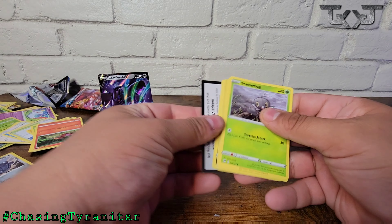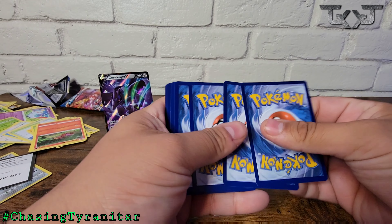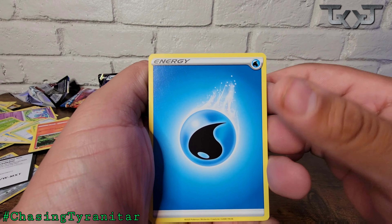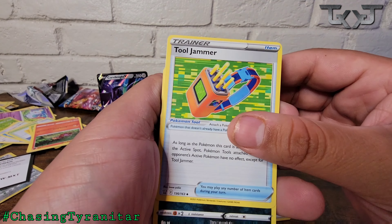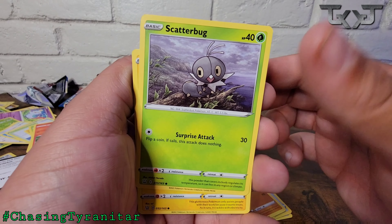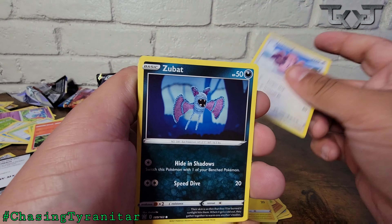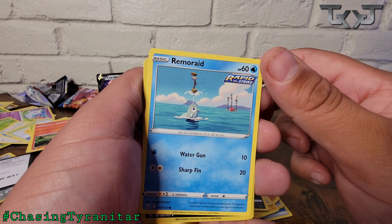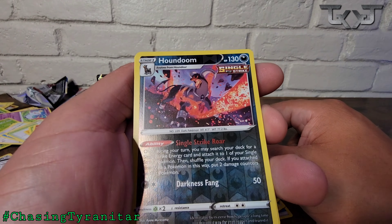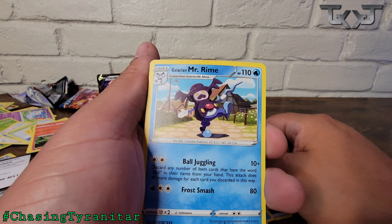Hopefully this last pack is it. Pack eight: Water Energy, Tool Jammer, Golbat, Gliscor, Scatterbug, Yamper, Lickitung, Zubat, Remoraid, a Reverse Holo Houndoom, and a Galarian Mr. Mime.